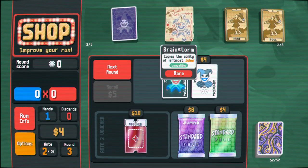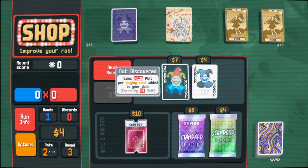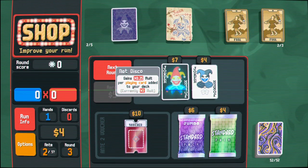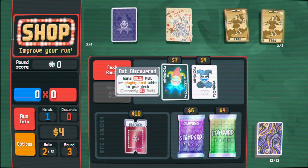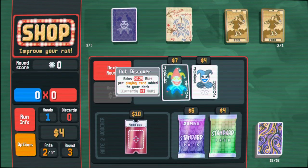I want a better joker to copy - copy copies the leftmost joker. Per playing card added to your deck, that's pretty cool. And this is plus 50 chips if you contain a pair. Again, the chip counts don't seem as good to me, but they obviously do matter because you're trying to multiply a number, and if you multiply a bigger number it's better.